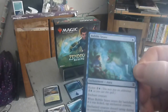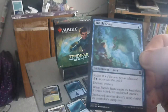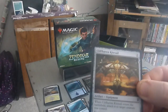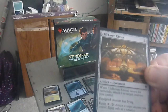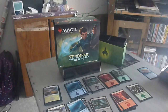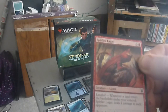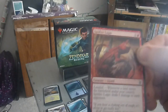Next up we have Bubble Snare — a one drop enchantment aura. Kicker: three, two colorless one blue. Enchant creature. When Bubble Snare enters the battlefield, if it was kicked, tap enchanted creature — it does not untap during its controller's next untap step. Next up, we have Cliffhaven Kite Sail — a one drop artifact equipment. When it enters the battlefield, attach it to target creature you control. Equipped creature has flying with an equip cost of two. Next up we have Spitfire Lagac — a four drop, three colorless one red, three-four creature lizard. Landfall: whenever a land enters the battlefield, Spitfire deals one damage to each opponent. That could be very useful. That's the uncommon pile.